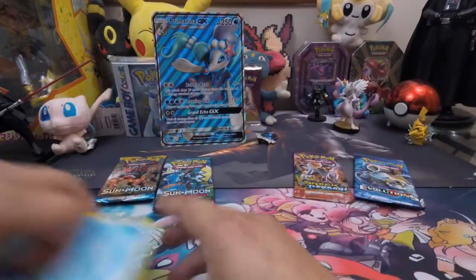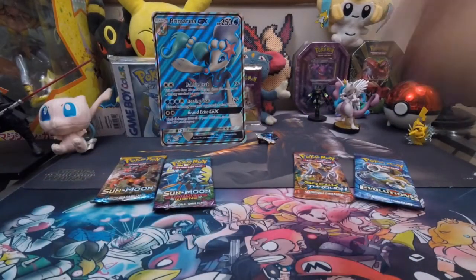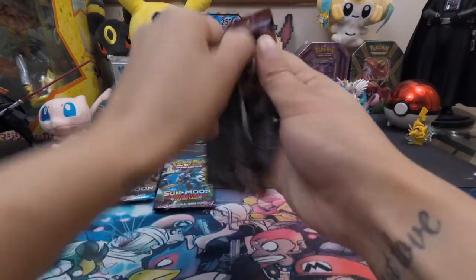You guys are probably like, what is she doing? That was not Sun and Moon called Winter — I accidentally threw it to the front like it was an energy. We'll get into Breakthroughs — it's only three to the front, no energy.